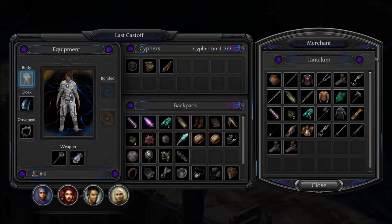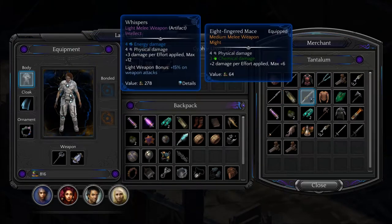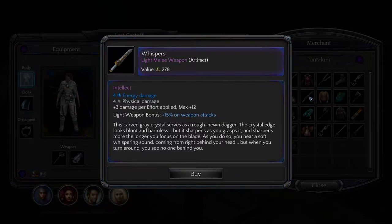What else we got here? Tantelum. Spray Flash — you've seen that. Whispers: light melee weapon, four energy damage, four physical damage, plus three damage per effort applied, max plus twelve.